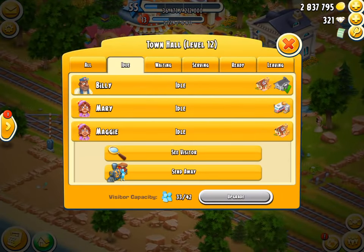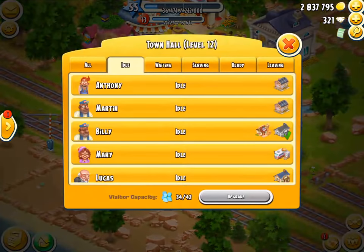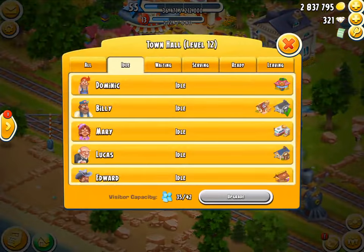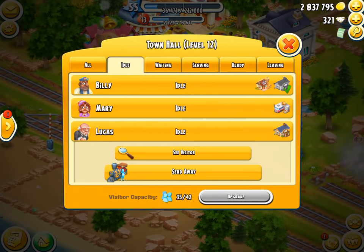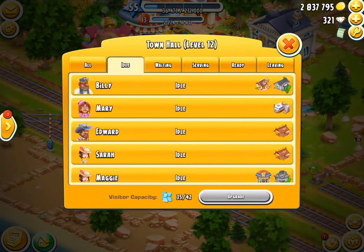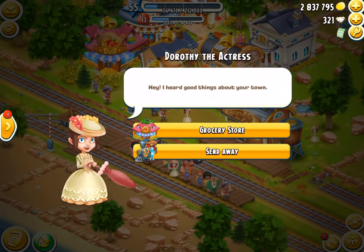Here comes the train with some visitors. We'll send them to their right locations and serve them — gift shop, gift shop, grocery store. We can serve him and he goes there. Edward — there we go. And then Maggie — no, we can't serve Maggie. Mary — no, we can't serve Mary either. Dorothy — yes, we can serve her.